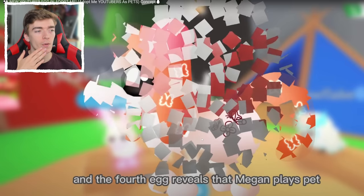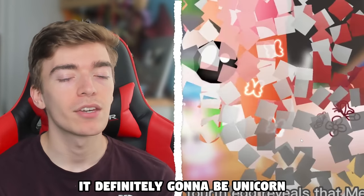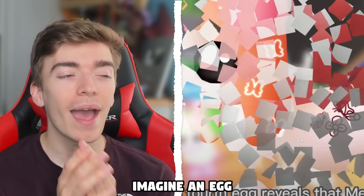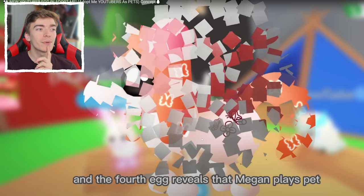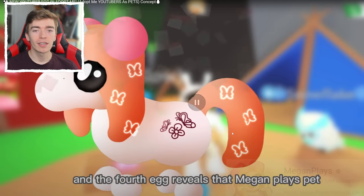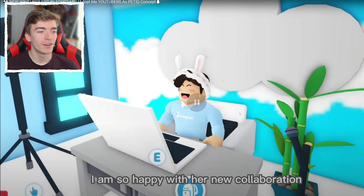The Megan Plays pet — let's see what Megan is gonna get. It's definitely gonna be a unicorn. Are these all unicorns? Imagine an egg where every pet was a unicorn — now that would be a good egg. The Megan Plays egg is a funny looking unicorn. I think it's meant to look like Megan. It's got like these little flowers and these little butterflies, which is quite cool. And honestly, I don't think I've ever seen a unicorn that looks like this — this looks like a dog mixed with a unicorn. It's kind of funny.